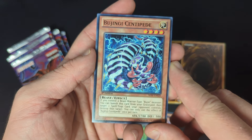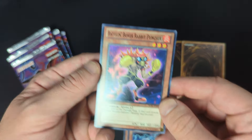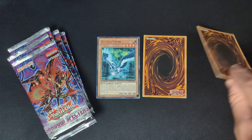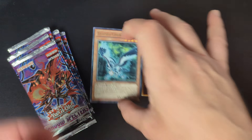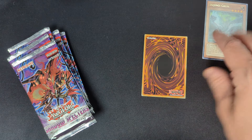The pack trick for this set is: starting from the front, you take the fourth, fifth, and sixth card — these should be some commons. We pulled both Bujingi Centipede right in a row, which is kind of cool. Sadly they don't really play this in the Bujin deck currently, but I could see it being a one-of. So the pack trick is: if the fourth card is a rare, it means there's a guaranteed foil.